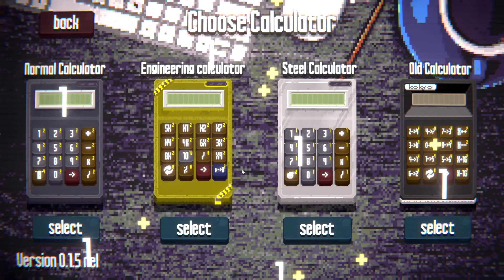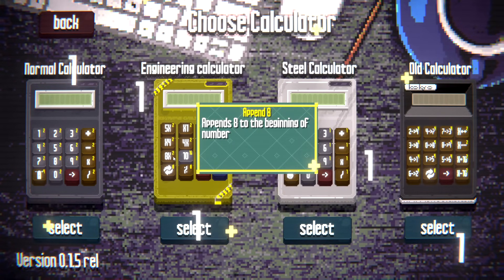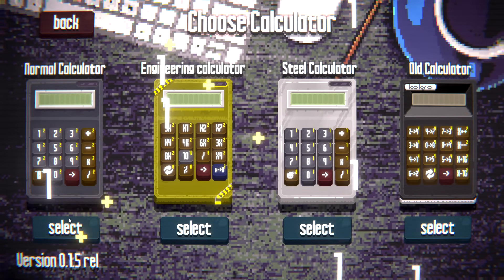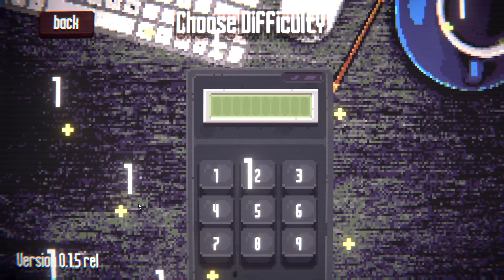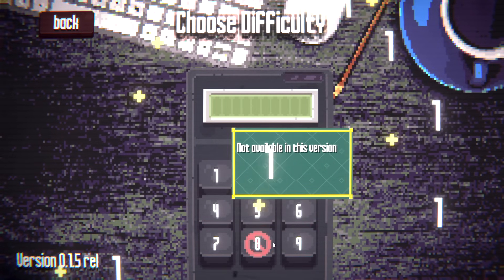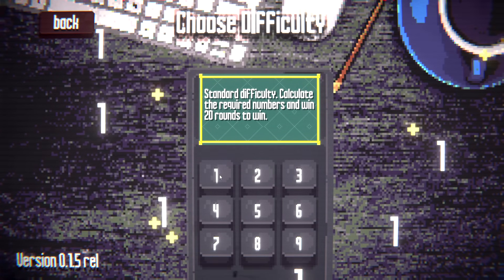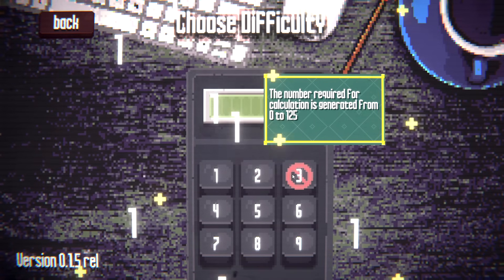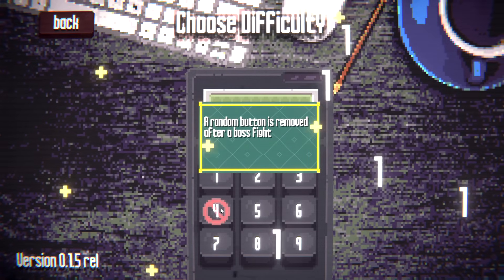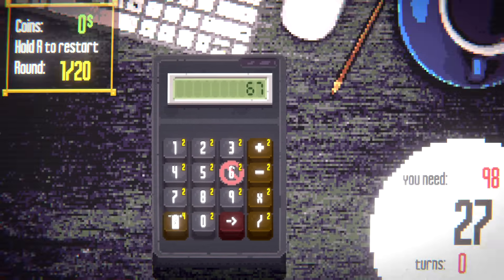I can choose my calculator. I'm gonna choose a normal calculator for right now. There is a steel calculator, there's an engineering calculator, there's an old calculator. I'm going to choose the normal calculator and we're going to play. So, choose my difficulty — four different difficulty options. Another five not available, probably for this calculator is my bet. Standard difficulty: calculate required numbers, win 20 rounds. You get less money per round. Number required is generated from 0 to 125. Random button removed after a boss fight. All of these sound fun. I'm going to start with one, we'll see how long the runs are.